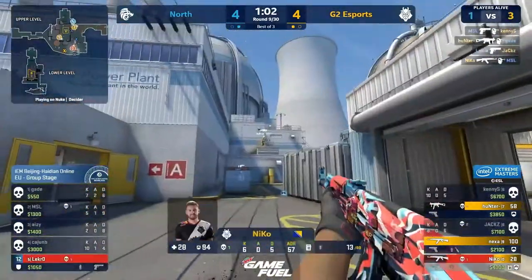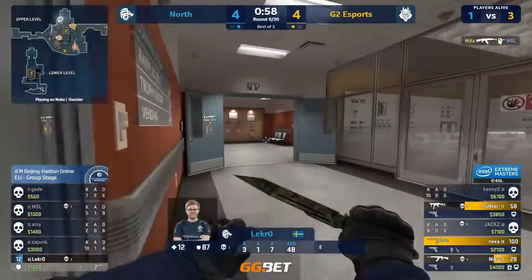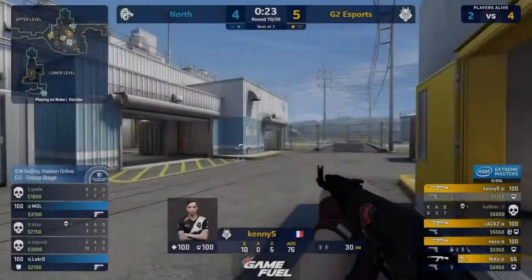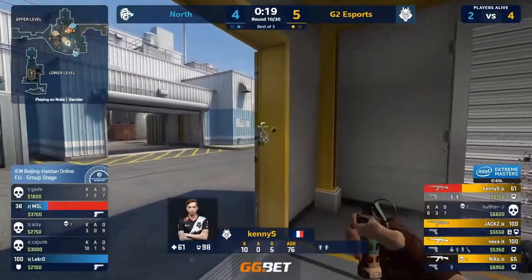Could have lost the bomb. Niko wins his duel, so everyone else can take a nice deep exhale. Lekro's dead. It's definitely something you can replicate — it's the smoke and nades with the good utility behind it to make it possible. If you are North to deal with it, you've got a couple of options. You can rotate a player lower very quickly.